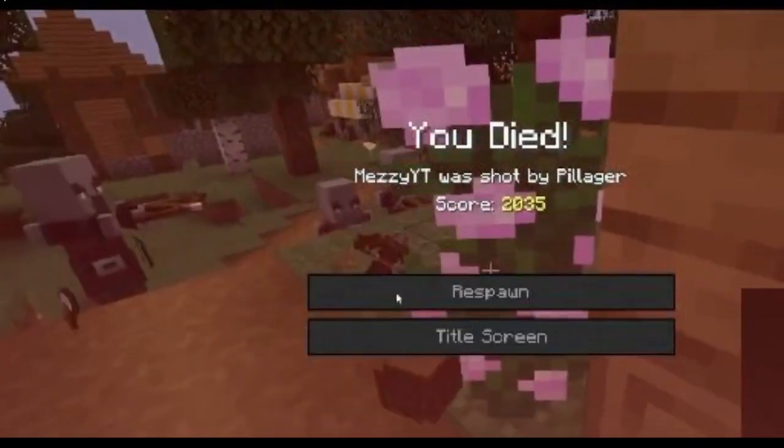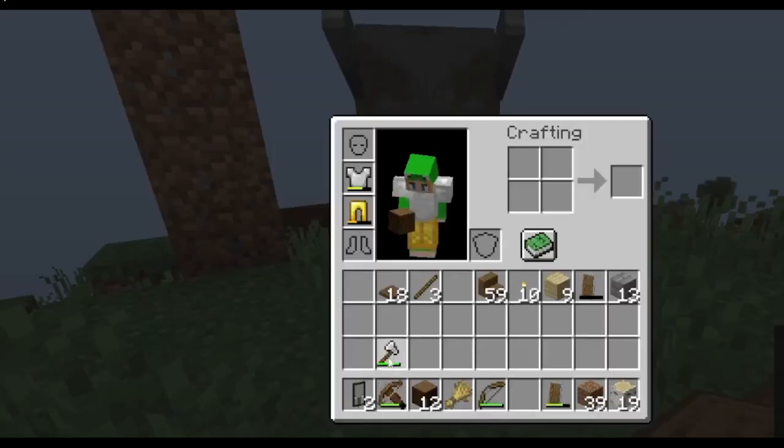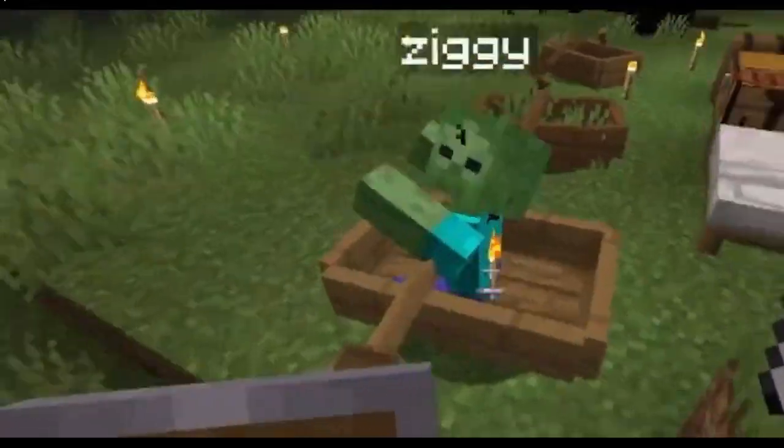I'd never done one of these before and I was horribly underprepared. The first couple of rounds were all right until a ravager showed up, and I died. A lot. To say the least. Once I had figured all of that out, I built a staircase to get the zombie I'd named Ziggy into the farm.